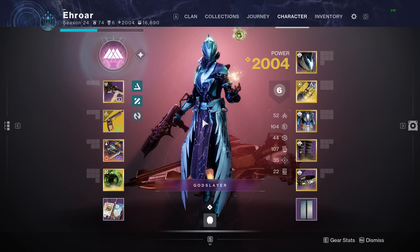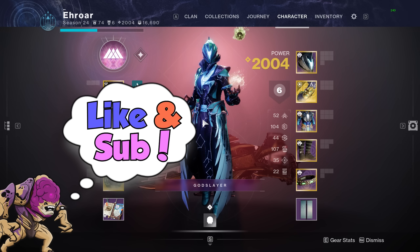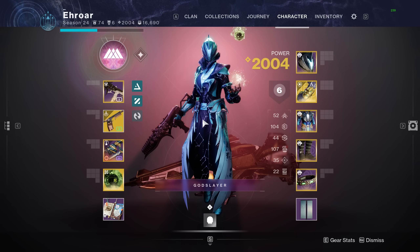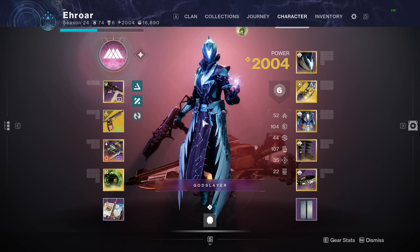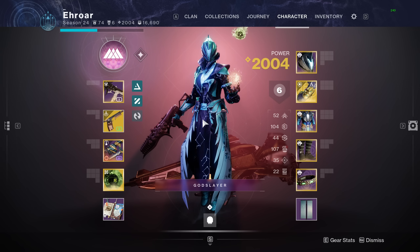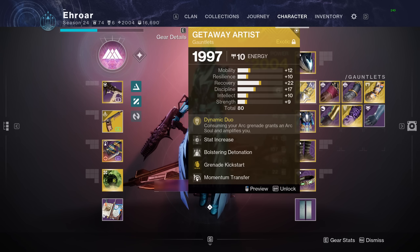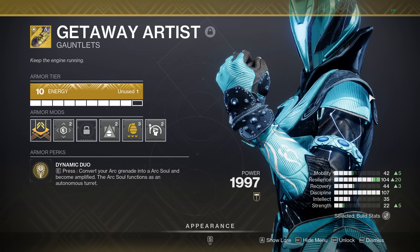Today we're going over the best Warlock Prismatic build in the game currently — the Getaway Artist build. This was circling around on day one so I can't take credit for the core of the build, but I put a lot of spins on it and perfected it. I think it's the best Warlock build in the game, definitely for Prismatic.